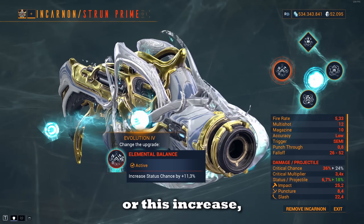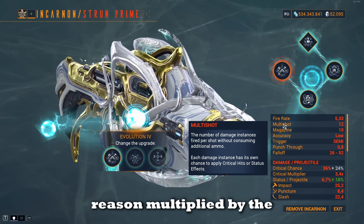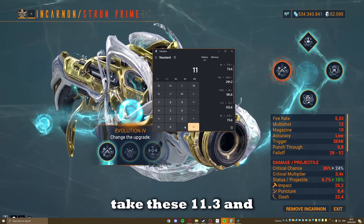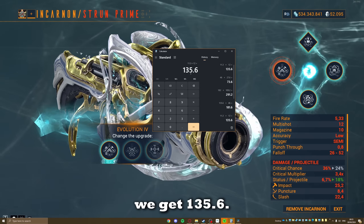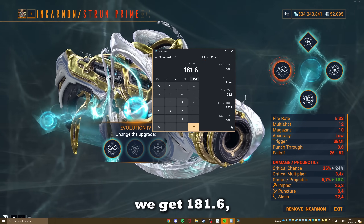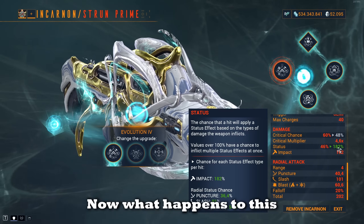This is because the 11.3% increase from the fourth evolution is actually, for some reason, multiplied by the initial multi-shot on this weapon. If we take 11.3 and multiply it by 12, we get 135.6. Adding that to the initial 46 on the weapon gives us 181.6, which rounds to 182.